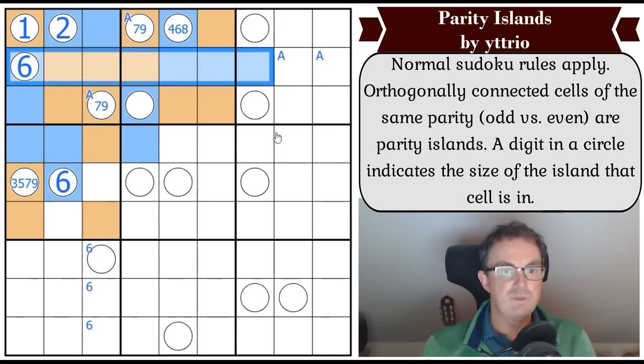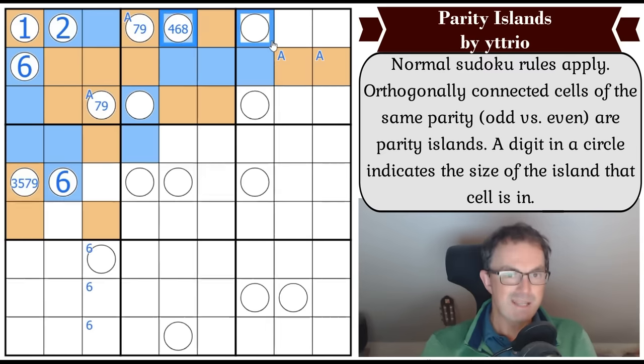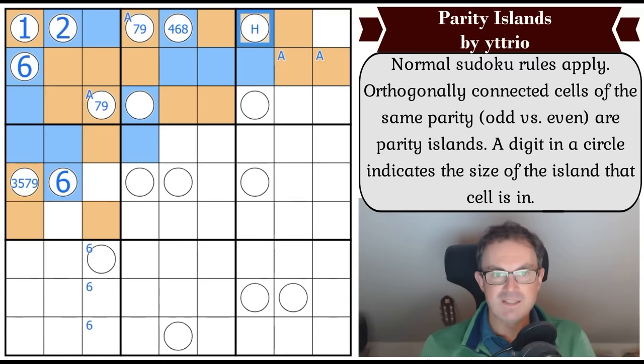We've had all our evens in row two so those are both odd now. And if this was even, these two cells would be the same. So that's odd, and it can't be a one, so it's at least a three - so it grows to there, which makes it at least a five. That is a five, seven, or nine.